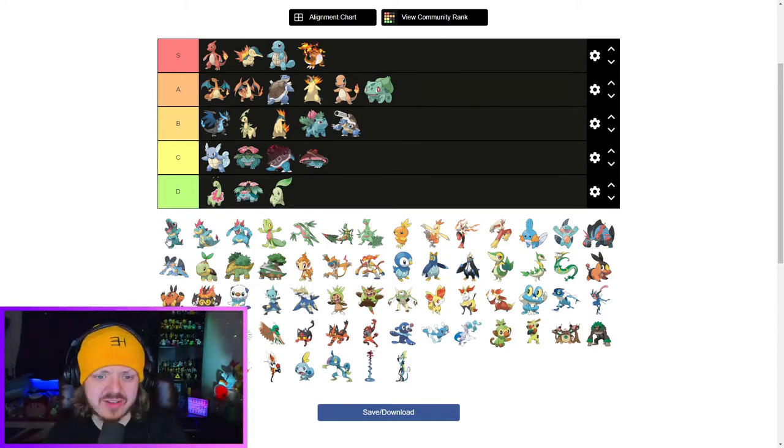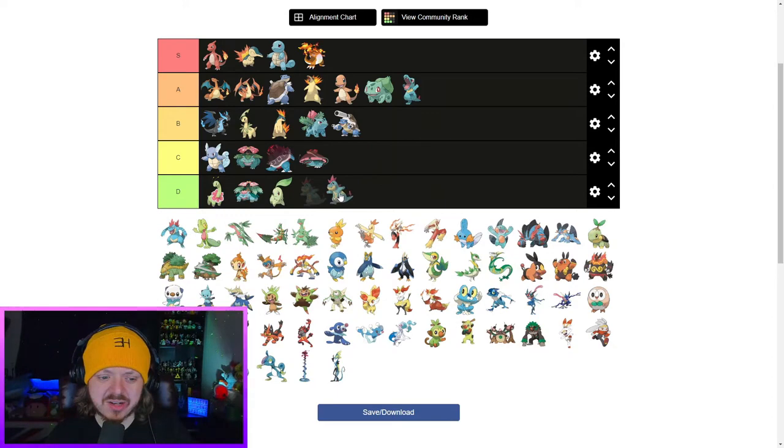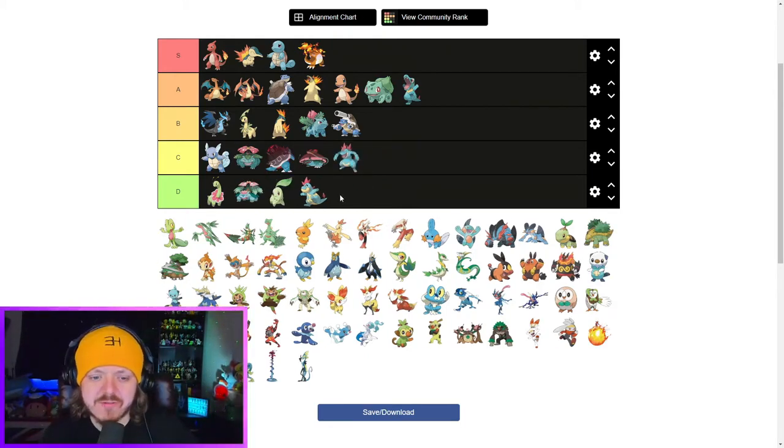I think Totodile is bottom A tier — he's good, I like Totodile. Croconaw reminds me of the Flintstones every single time I see him — it's like his stupid egg body, just reminds me of the spotted fur clothing they wear. Gross, horrible, hate it. And I don't think Feraligatr gets that much better. I know Feraligatr is amazingly good for some people, but for me the sprite never looked good. I don't think his 3D model's good either, but I do prefer him to Meganium. So I'm going to put him at the bottom of C tier — very, very mediocre.